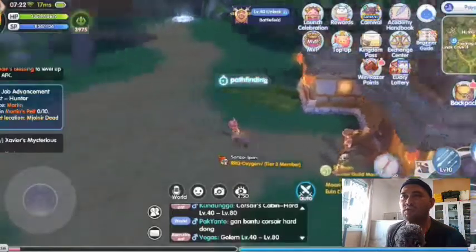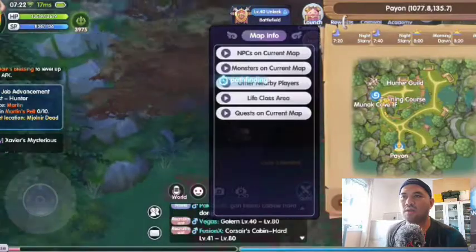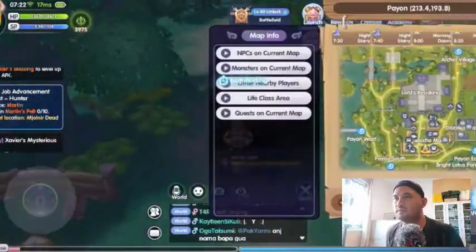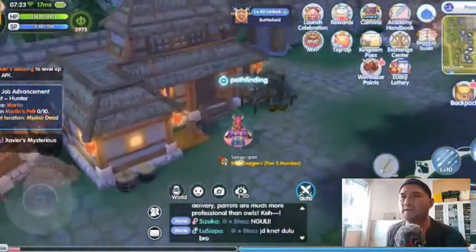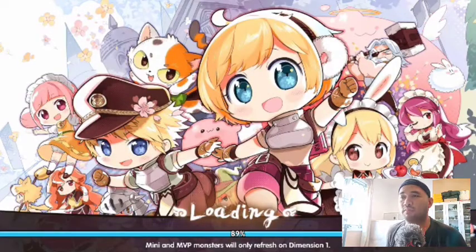After finishing, you must go to Mjolnir Deadbeats 1 to get 10 Martin's Pelt from the monster Martin. Go to Kavra again and teleport to Bronzera, the nearest city from Mjolnir Mountain.